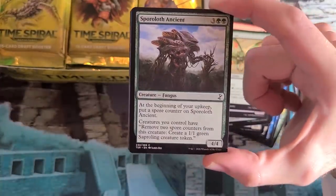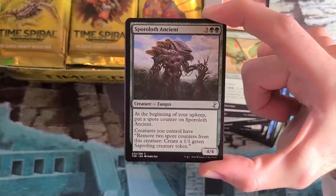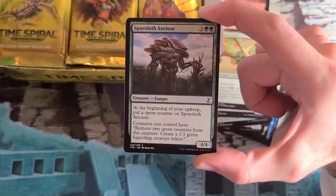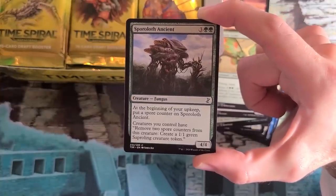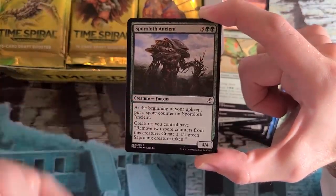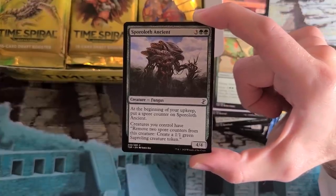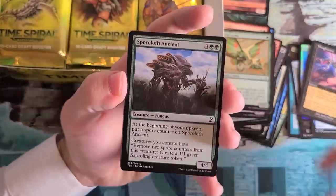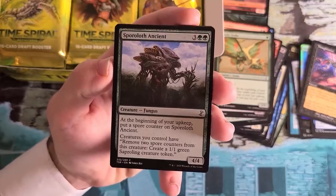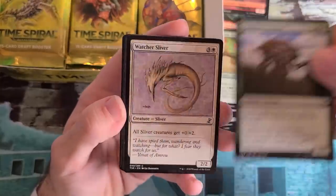Sporoloth Ancient from Future Sight — this makes all of your Funguses only have to remove two counters instead of three counters, which is the normal exchange rate for a Saproling token. It technically grants it to all your creatures, but it's really only your Funguses gathering those counters. This accelerates you all the faster. If you have a Sporesower Thallid, you will make so many Saproling tokens quickly. This is a great draft pick, and a fun Future Sight reprint.